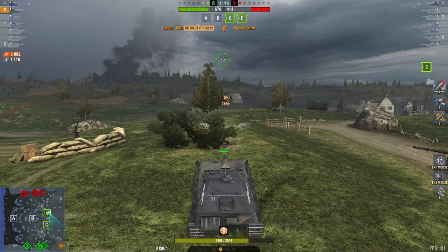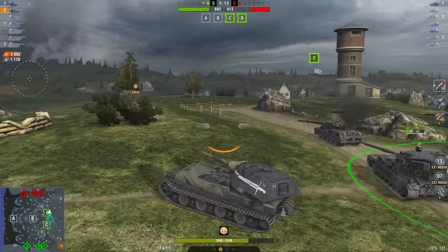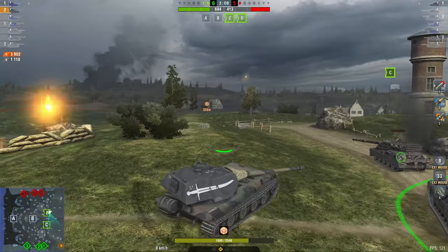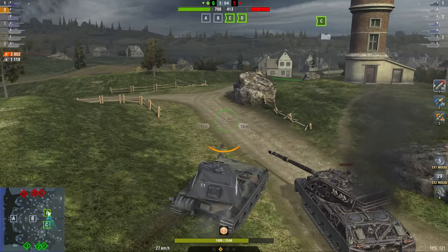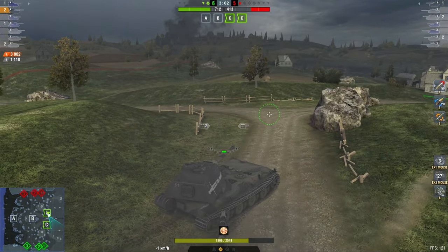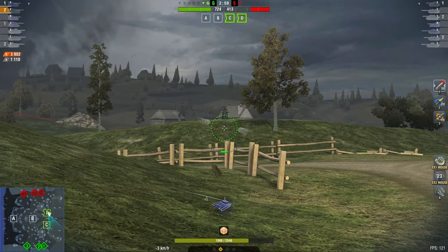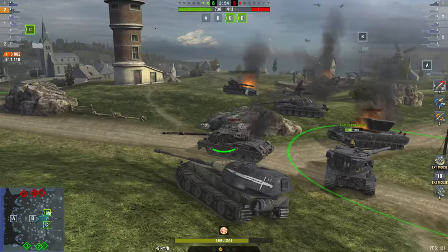The Bat-Chat in this case is going to have to try to decap those bases, because if he takes A and B, that's not going to help him—he's already down on points quite significantly, so he has to attack. Simply stick on these two bases, play the stationary combat, and there's nothing else you need to do. Chasing a Bat-Chat in a VK90 and a 183 is quite a bad idea.